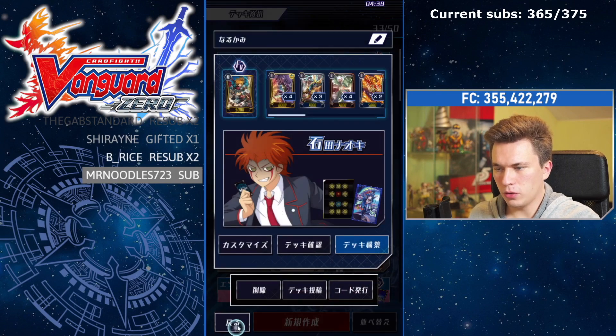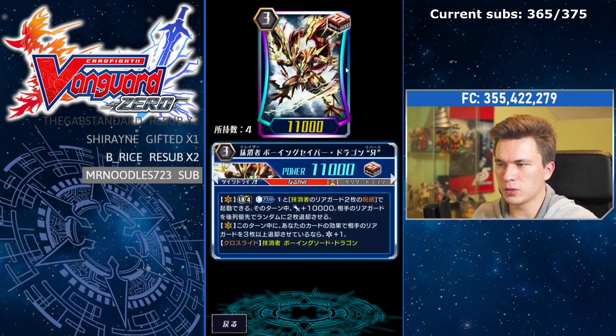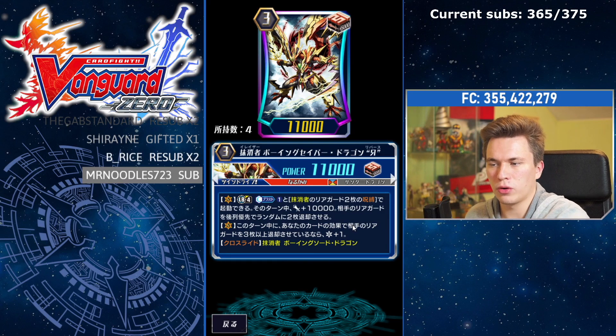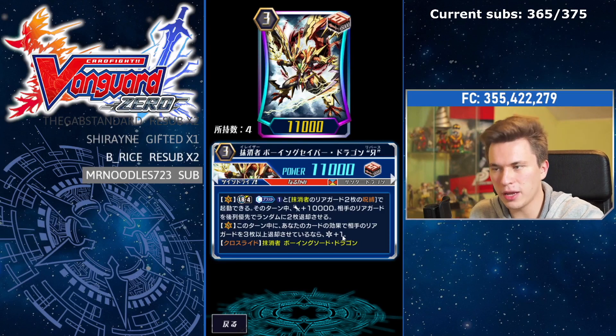Starting from the top, we have Eradicators. Eradicators got the smallest amount of support, I think, together with Gold Paladin, but that support is definitely very huge. That's with Mr. Vowing Saber Dragon Reverse — the cross break ride for Vowing Sword Dragon. If you got it back in Set 9 in English, look forward to this support. He got a massive buff: he now costs counterblast one instead of two to lock two Eradicator rear-guards, gains 10k, and randomly pops two of your opponent's rear-guards, prioritizing the back row.